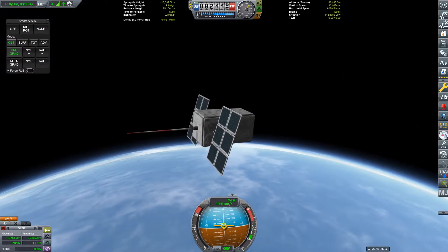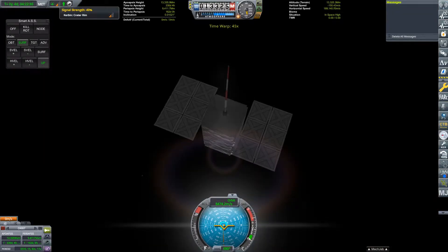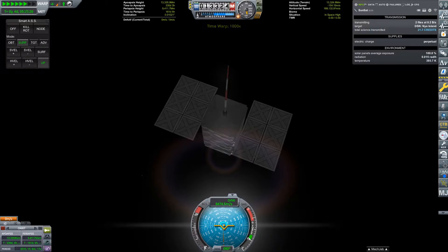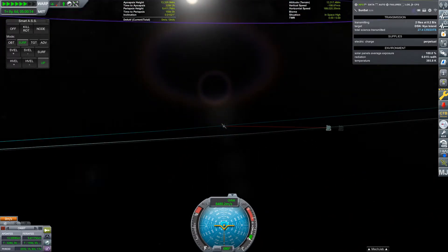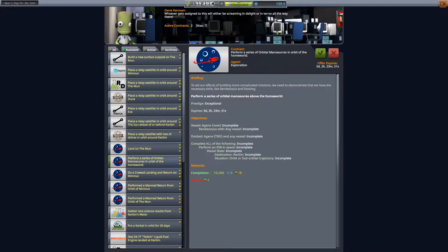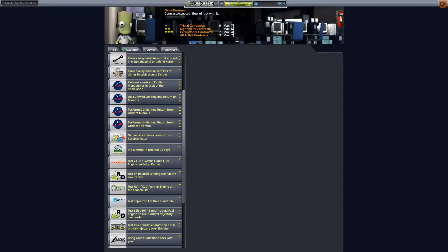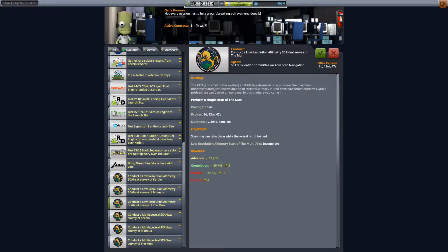Here you can see I am detaching the probe from the kick stage. The signal strength is dropping fast and my transmit speed is only a few bits per second, so that's really not going to get me very far. Unfortunately not the best mission. But we can pick up some new contracts — one of them is to land on the Mun, which hopefully will be next video.